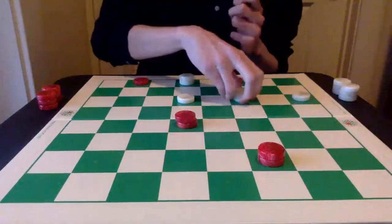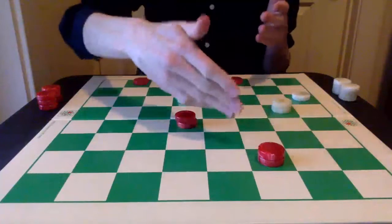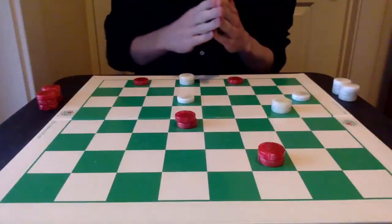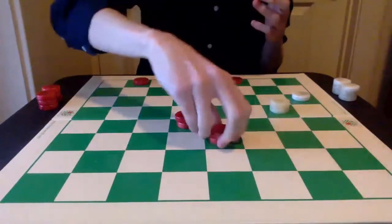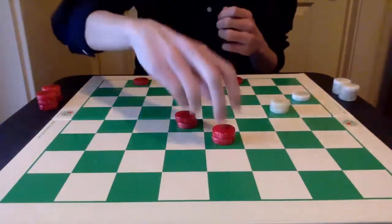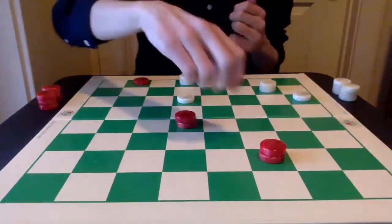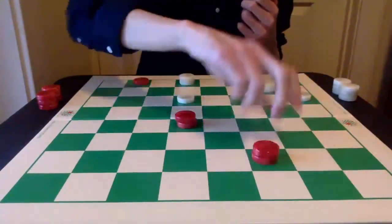So we know that can't work. If we move this white king, it may draw, but red is just going to bear down and we want to obtain this draw in as fast a manner as possible. Developing here again may work, but the red king is just going to continue to encroach on white's position and white will be wasting time by just going back to the king row. It may still draw but the red king is just going to bear down.